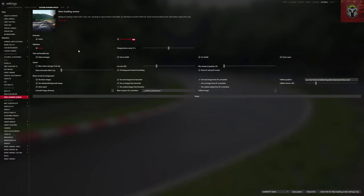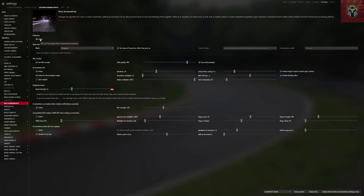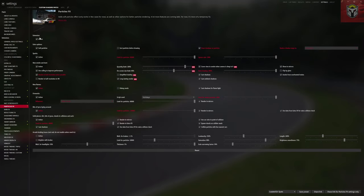New Loading Screen gives you nicer loading screens, especially useful for big tracks. New Modes I've covered in my recent CSP video — I'm not running that at the moment. Nice Screenshots I've got active. You can change all the naming formats too, which is really customizable. Particle Effects I've got active, and I've got almost everything active in here. Sparks I have on maximum — I like to see those sparks, it's a little dramatic.